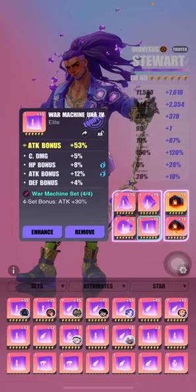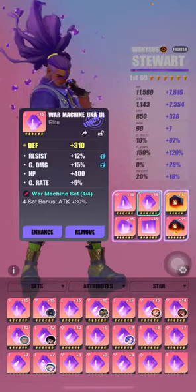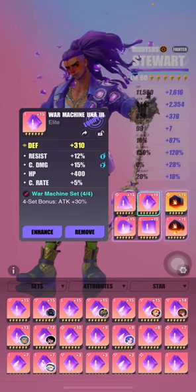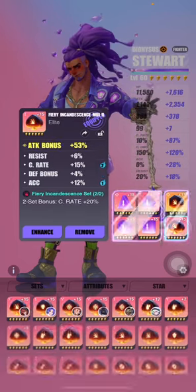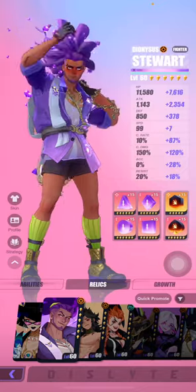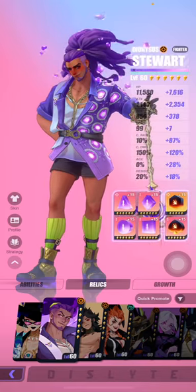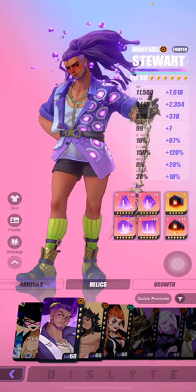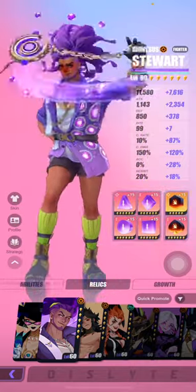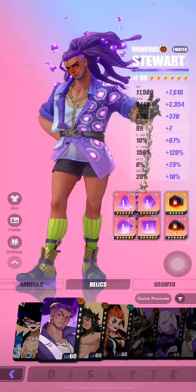Some of my relic stats include attack percentage, crit damage, and crit rate, though some pieces are not great. My Steward is not exactly fine-tuned, but as you guys saw from my previous videos, he's already doing big amounts of damage. Imagine the potential he has if you were to actually fine-tune and perfect his relics.